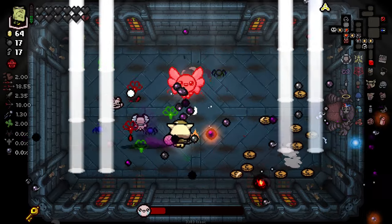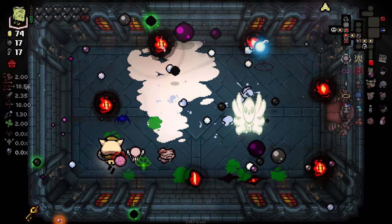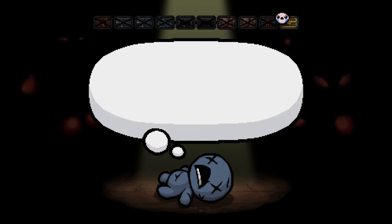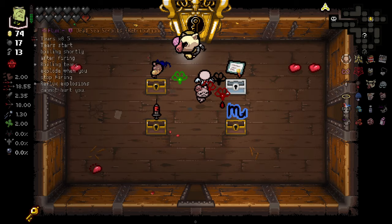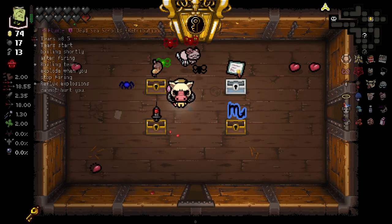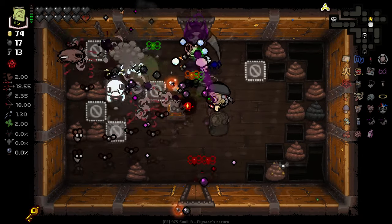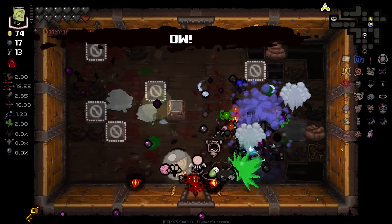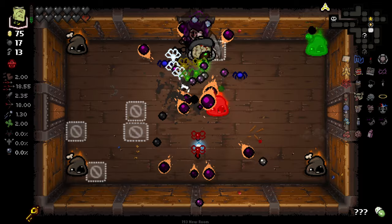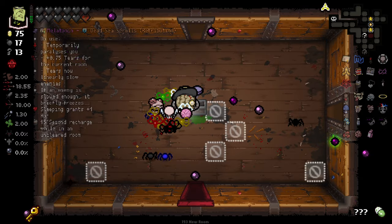I was saying right at the start that fire rate was the key to make this run really pop. To be fair, Pink Milk should probably come with a fire rate down multiplier as well — like a 0.75 — just to limit its power a little bit, because it is still insanely strong. I'm not even quite sure what's happening, and honestly on this run am I ever quite sure?